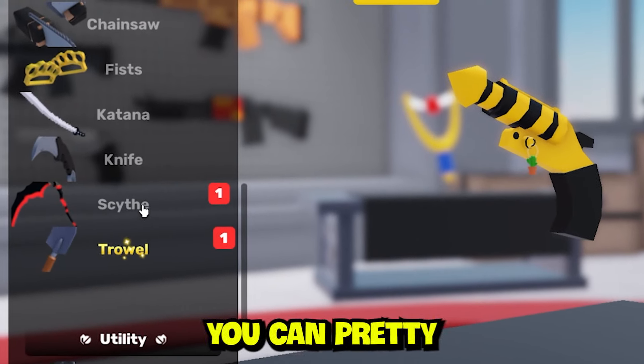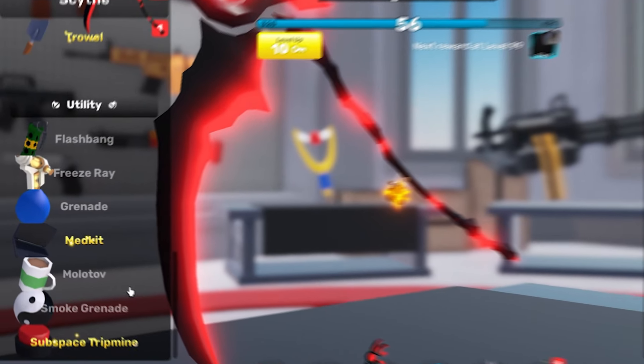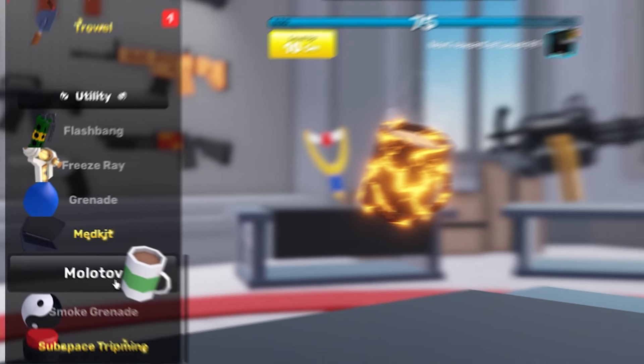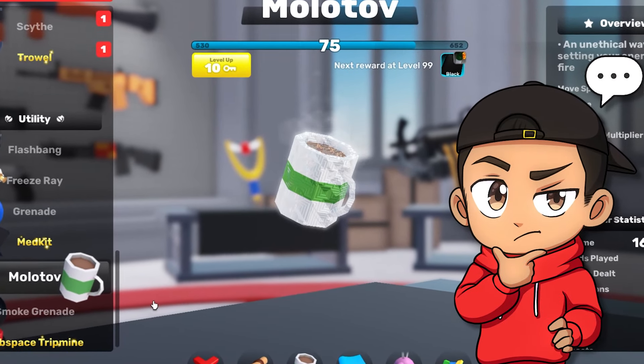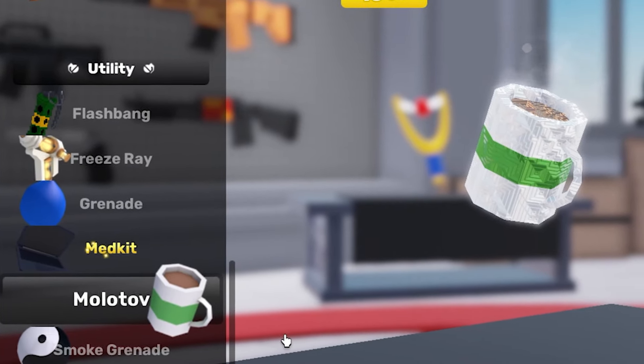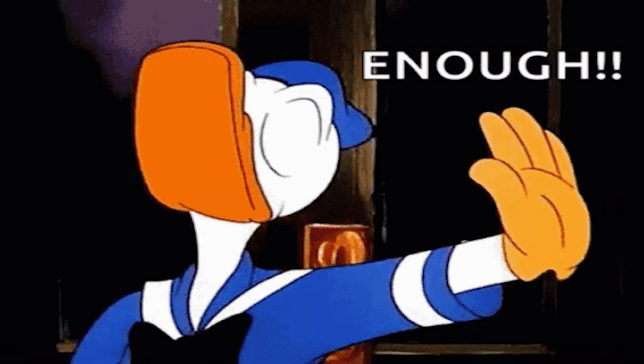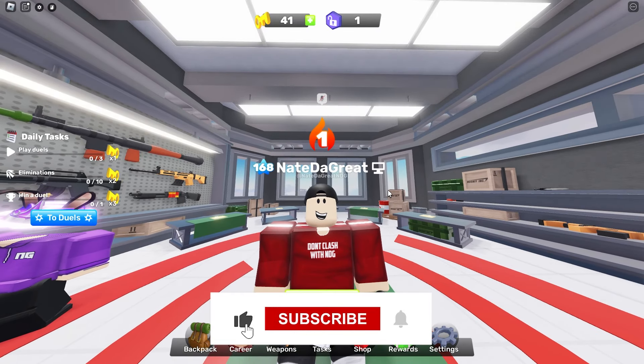For your melee weapon, you can pretty much use anything. I'm obviously going to use the scythe because that's the best weapon in my opinion. And then you are going to use the Molotov. This is just a combination of everyone just burning. So you shoot them with the flare gun, throw a Molotov at them, and then hit them with the RPG. You're going to do so much damage and just rack up so many kills. It's actually insane.